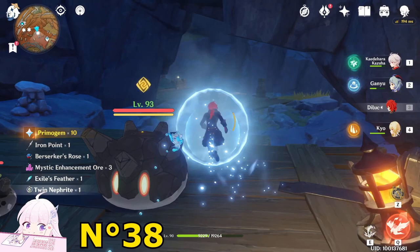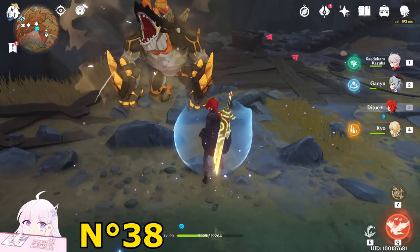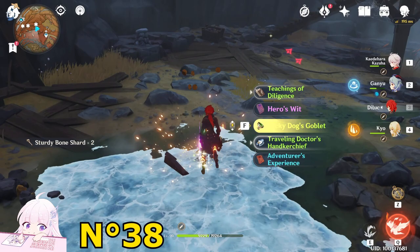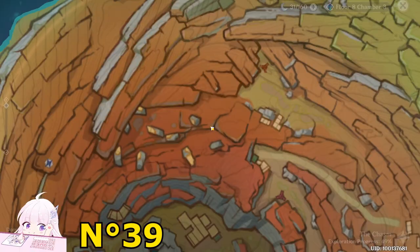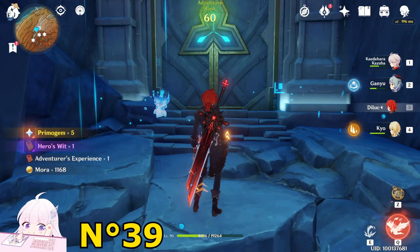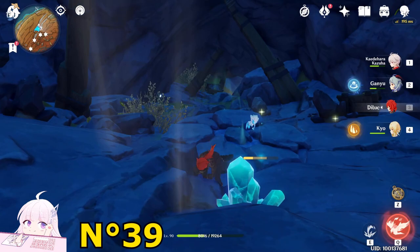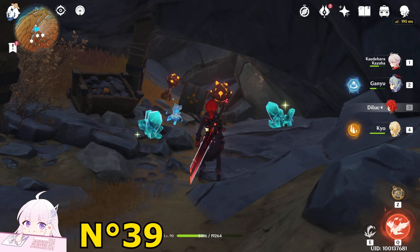Go out from here — you'll notice the teleport waypoint is just outside this cave. Jump down; there is a chest guarded by a Ruin enemy, just kill it. After you killed it, get the chest. Teleport back to the domain we activated before. Turn back and drop down through this hole — use plunge attack because there's an air current, and if you open your glide you will fly all the way to the end. You will see a Luxurious Chest — just open it.